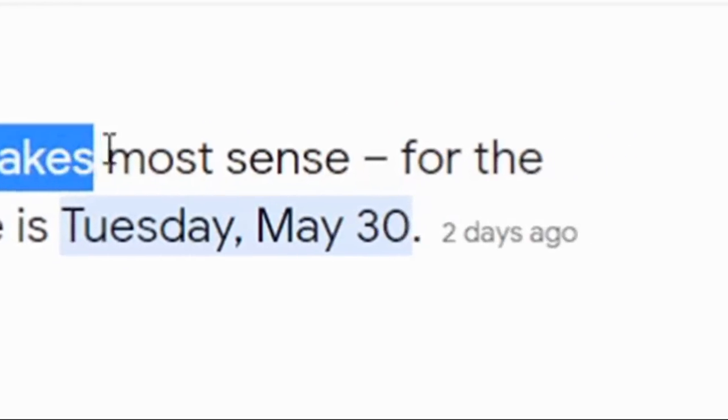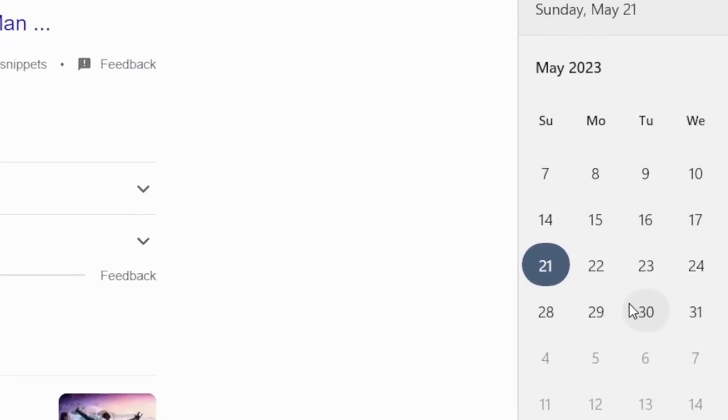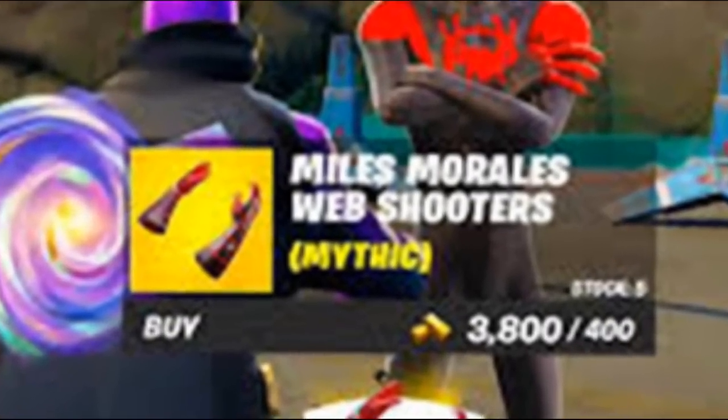If you search up when is Miles Morales coming to Fortnite — the release date we think makes the most sense is Tuesday, May 30th. Why May 30th? Fortnite likes making updates every Tuesday and Thursday, and May 30th is on a Tuesday. On May 16th, we literally got a Fortnite update teasing Miles Morales. So my theory is: what if Fortnite updates every two weeks? May 16th to May 30th is 14 days — two weeks. What if we're gonna get a Fortnite update about Miles Morales with his new mythic, potentially having him as a boss? That might be really insane.